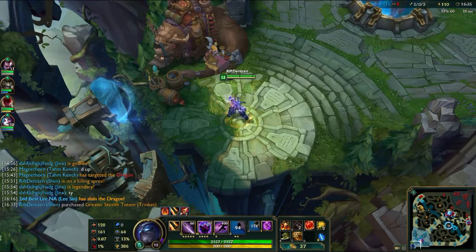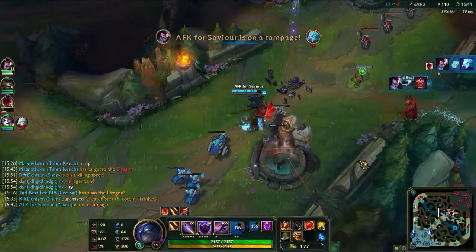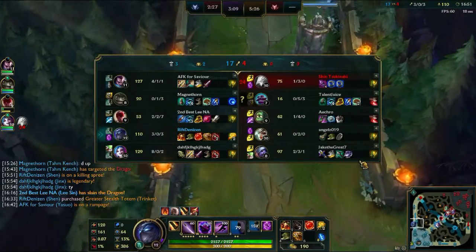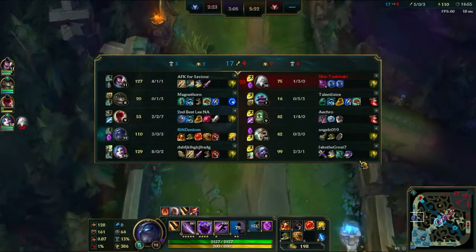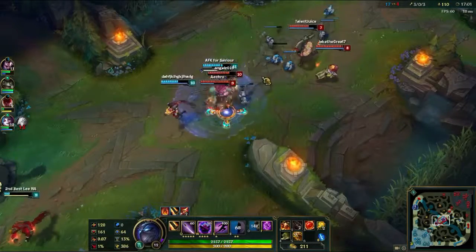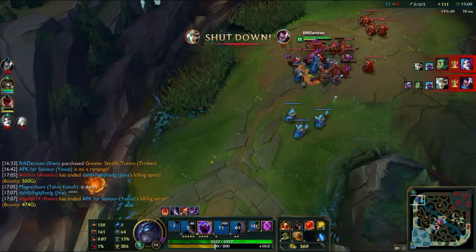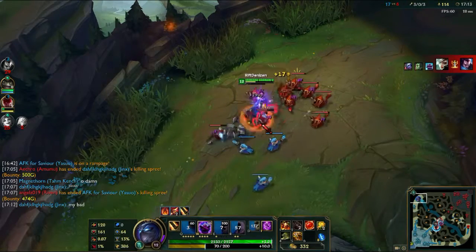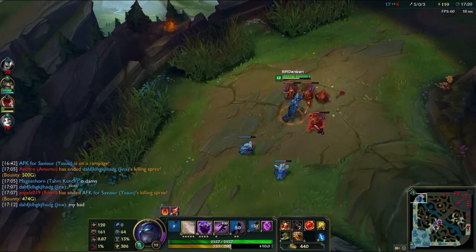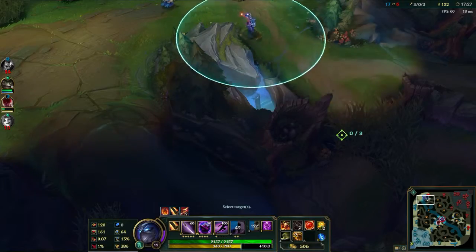This is a pretty big back for me. I got the Kindlegem for more health, since the passive and Q scale off health. I got the Vampiric Scepter for a bit more AD and to boost my sustain potential. I got the Ninja Tabi because there's some AD on the enemy team, primarily for dueling — that way I can cut further into Riven's damage, because sooner or later she's going to get Ravenous Hydra and have some lifesteal.